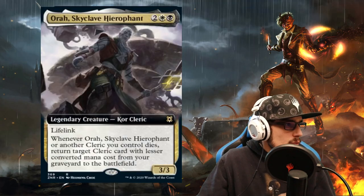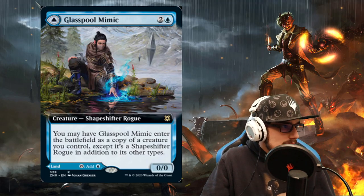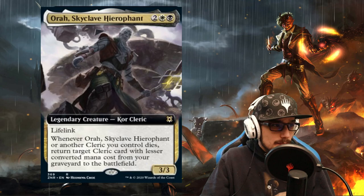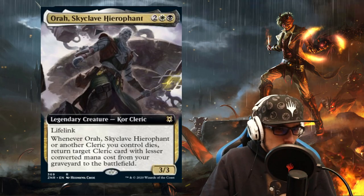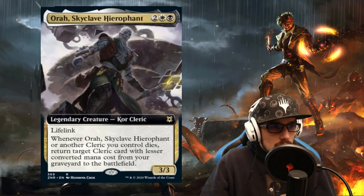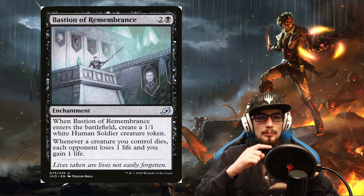Coming full circle, we play Maskwood Nexus so all of our creatures are clerics. We play our Hero Font and then copy it with a Glasspool Mimic while Bastion of Remembrance is in play. The copy triggers the legendary rule, sending one to the grave. The Glasspool Mimic goes to the grave, and because it's in your graveyard with the Nexus in play, it is now not only a rogue but a cleric — which allows you to pull it back into play with the Hero Font, recopying itself. The legendary rule re-triggers, Bastion of Remembrance deals one damage, you gain one life, and this repeats until you've won the game.